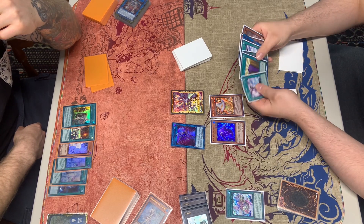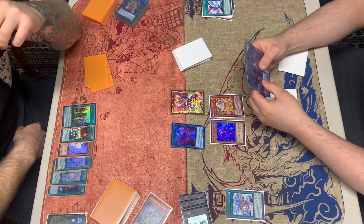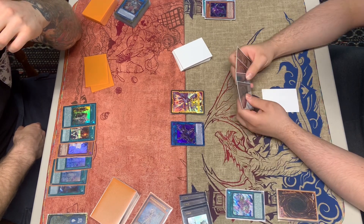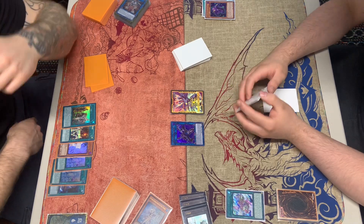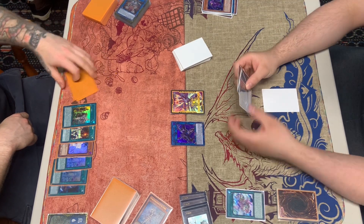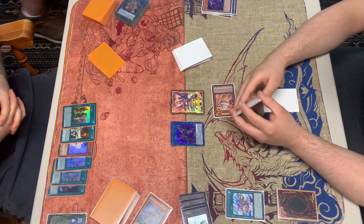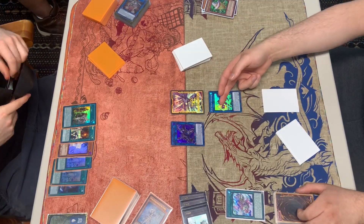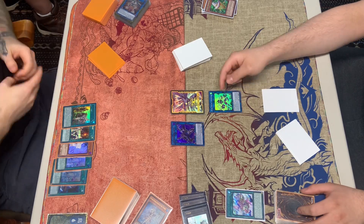We normal summon Doyon, targeting the Light — the only one we have in graveyard. We decide not to activate the effect there, then activate that effect to get out the Light we have. Then we summon the Infant — but we have it in the wrong zone once again.